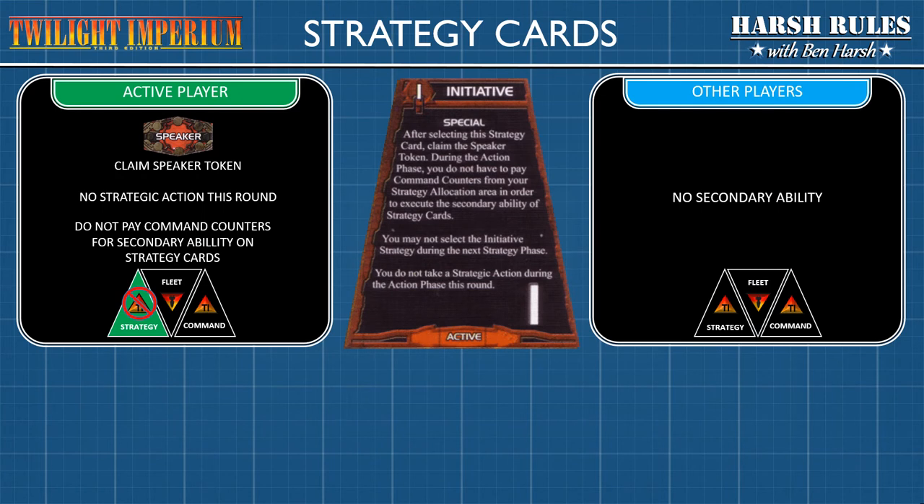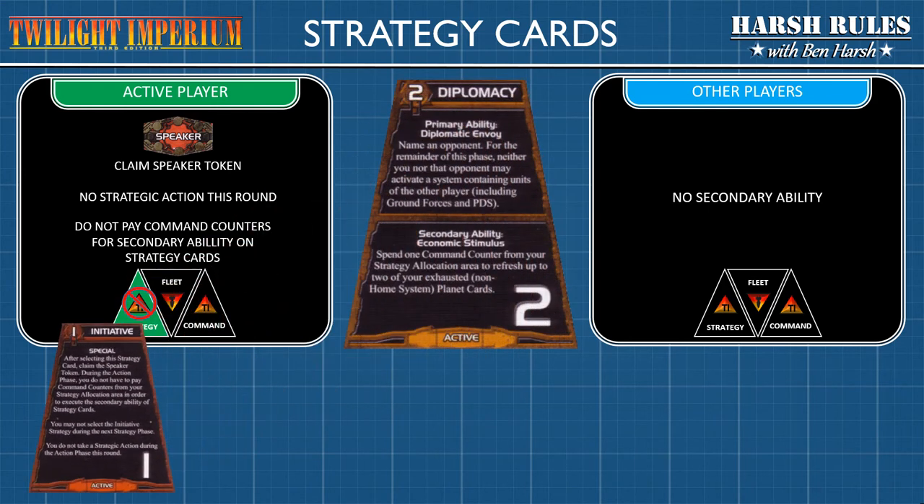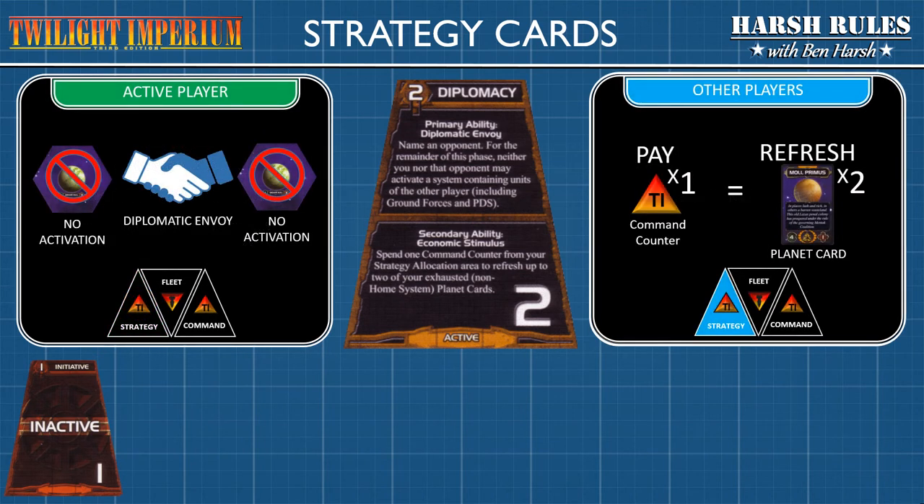The first strategy card is initiative and establishes the active player as first in the order of play. This is the only strategy card without a secondary ability. Its primary ability grants the active player the speaker token, and also allows the player to activate any secondary abilities throughout the game round at no cost. The second strategy card is diplomacy. This card's primary ability allows the active player to initiate a ceasefire between himself and another player, prohibiting either side from activating the other's systems. For the secondary ability, any player that chooses to pay one command counter from strategy can refresh two of their planet cards, allowing them to reuse two planet cards during a game round.